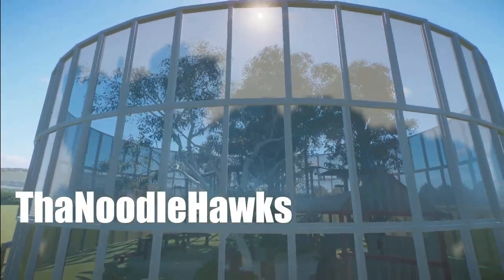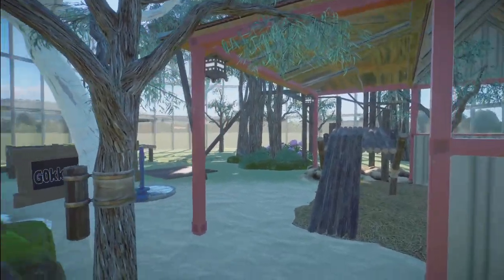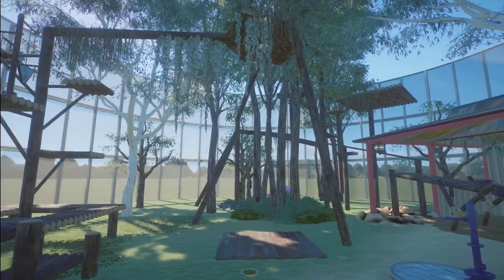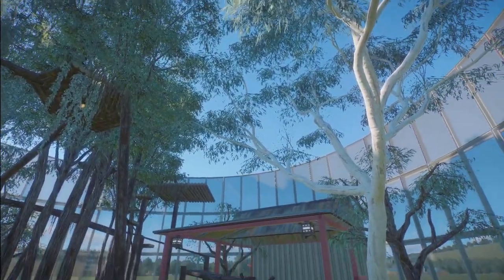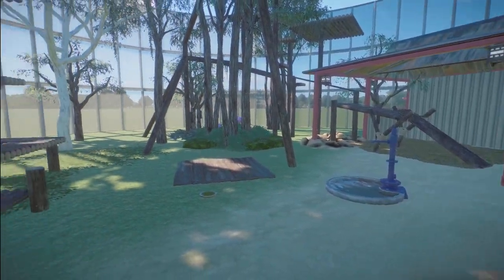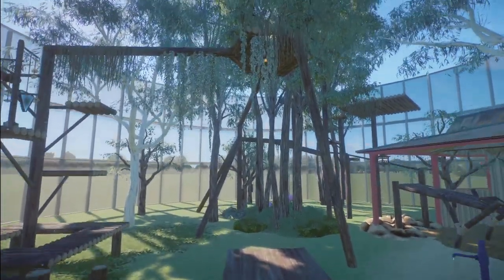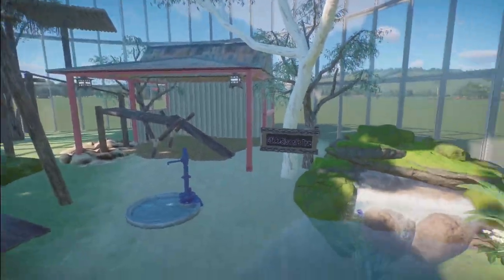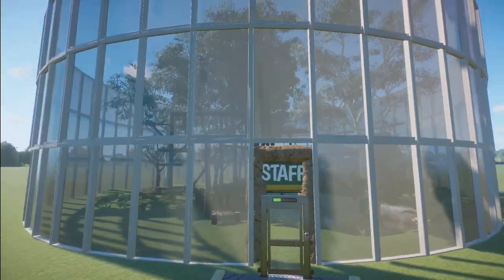The Noodlehox has made us a koala habitat. You can bring this into your zoo for right around $10,000. What a really, really nice habitat this is — your visitors can see them from all angles. Thank you so much for sharing this with us.